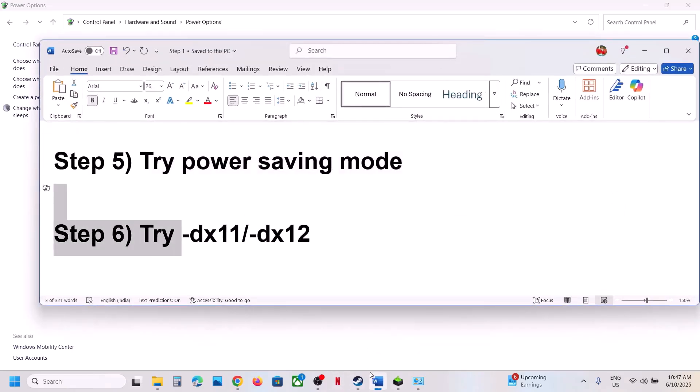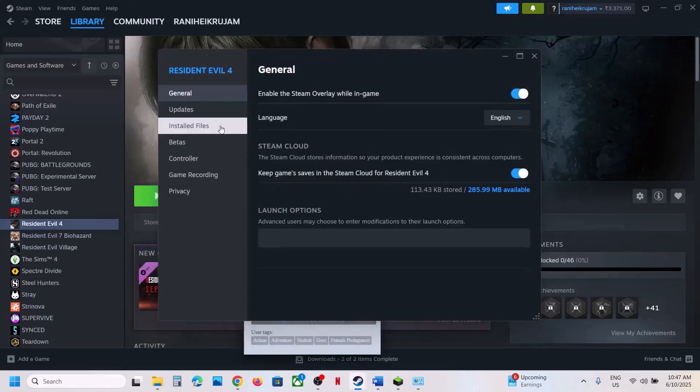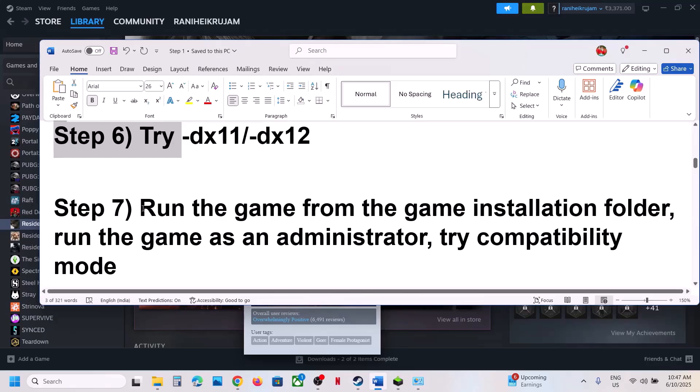If that does not work, the next step is to try DX11 or DX12 in the launch options. Right-click on the game, select Properties, and go to the General tab. Type -dx11, launch the game, and check. If that does not work, try -dx12, launch the game, and check. Still not working, remove this and follow the next step.